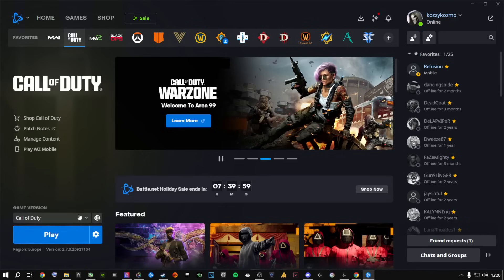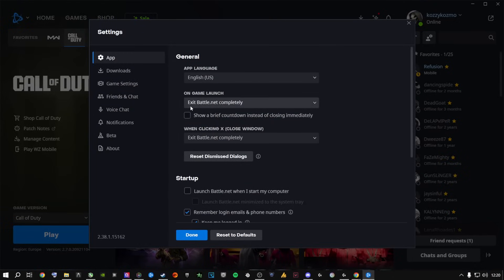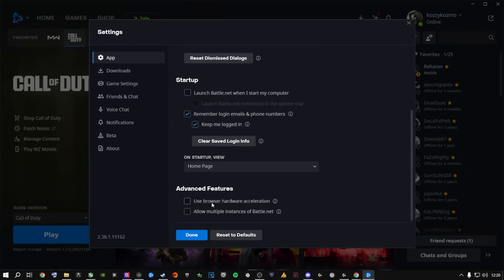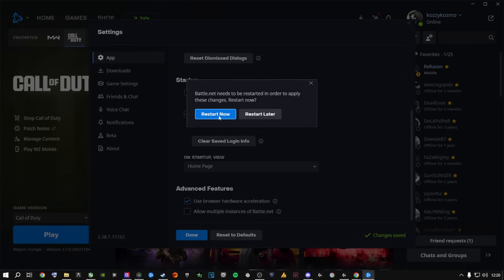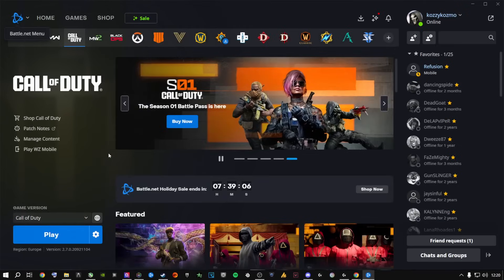Another fix inside Battle.net: go to Settings, and under 'On Game Launch,' make sure it's set to 'Exit Battle.net Completely' so Battle.net isn't running in the background while you play. Then scroll down and find 'Use Browser Hardware Acceleration' — make sure this is unchecked. If it's checked, it can cause your game to crash, not launch, or give you black screen errors. After unchecking, Battle.net will ask you to restart.